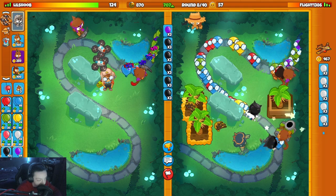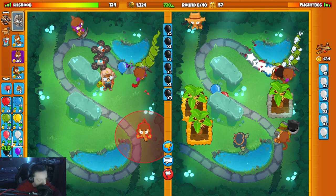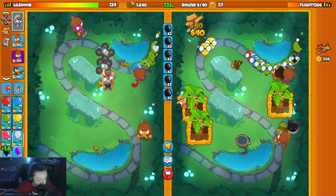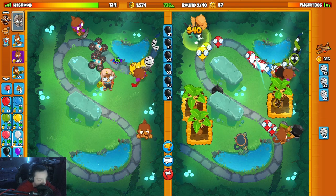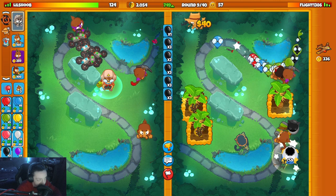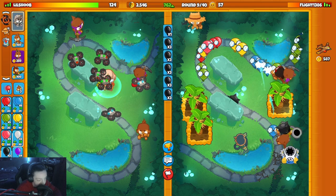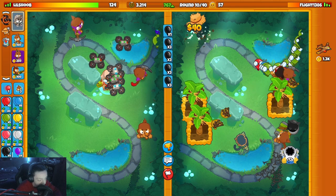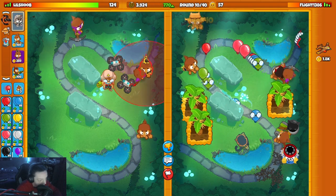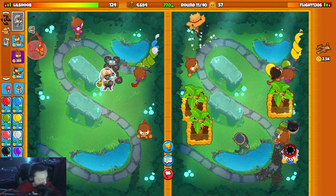Our eco's pretty good. I'm also gonna get a juggernaut back there. I think I can kill him eventually — it's just the camos. I don't think his defense is gonna be good enough for camos. What does he have, the one crossbow monkey up there?